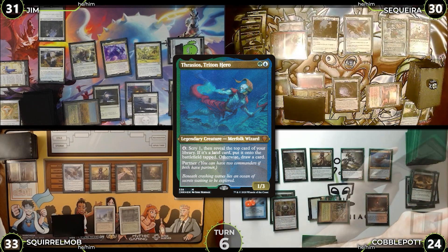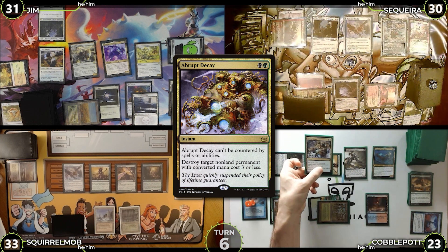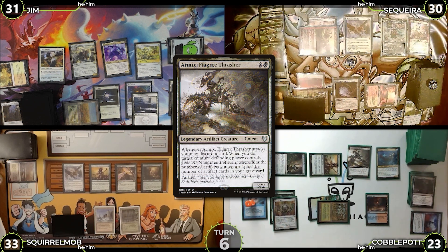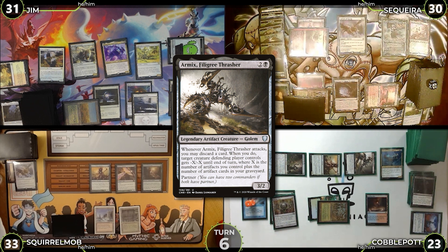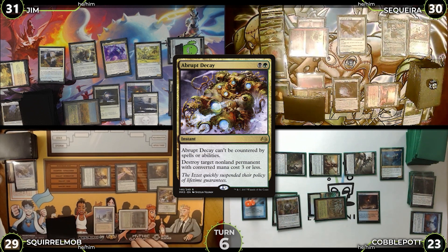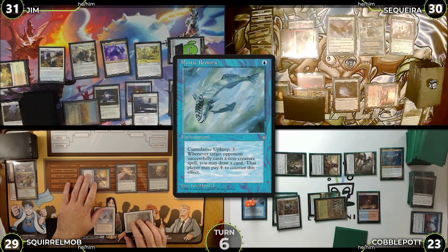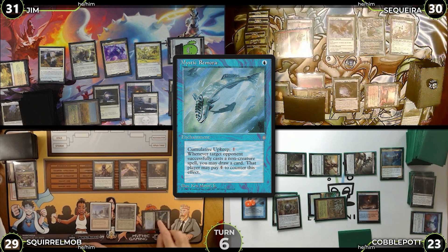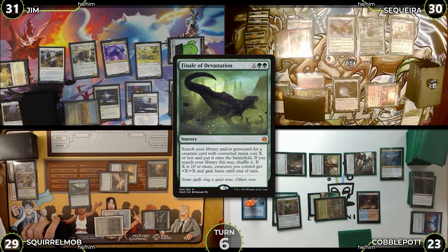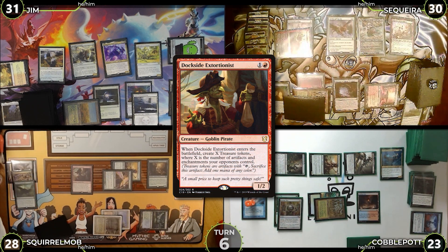Cobble activates Deathrite Shaman exiling Jim's Arid Mesa to cast Abrupt Decay targeting Thalia, then discards Wishclaw Talisman to Armix's ability to pop Squirrel Mob's Archon. He attacks Squirrel Mob with Armix for three with no blocks. In Cobble's end step Squirrel Mob casts Abrupt Decay targeting Stony Silence, triggering Mystic Remora — Squirrel Mob doesn't pay, so Cobble draws a card. The decay resolves. Squirrel Mob then casts Finale of Devastation for X=2, Mystic Remora triggers again, Cobble draws, and Squirrel Mob grabs Dockside Extortionist which enters making 10 treasures.